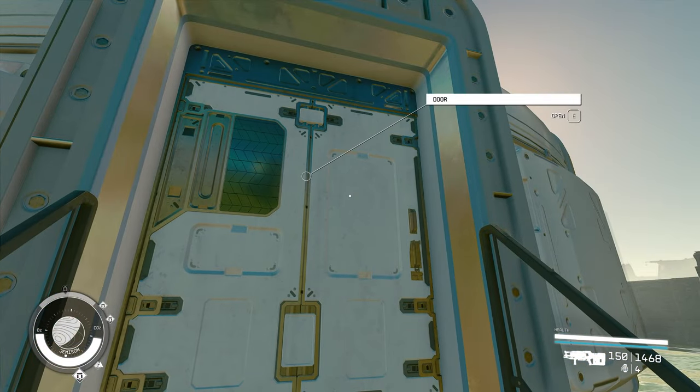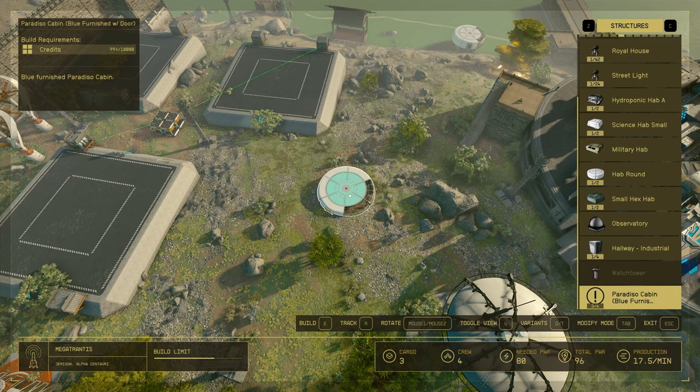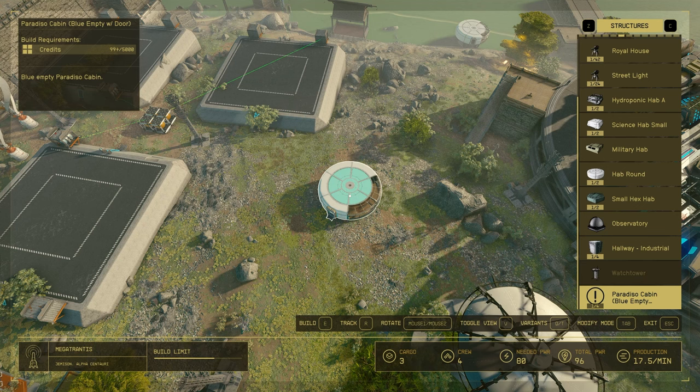Once you install the mod, it is going to show up under Structures. You basically have four different variants. There's going to be Furnished with a door or Furnished without a door. Then you're also gonna have Empty without a door or Empty with a door.